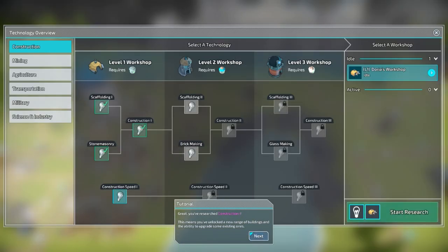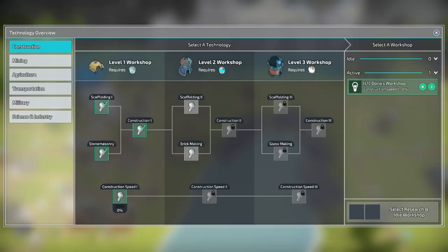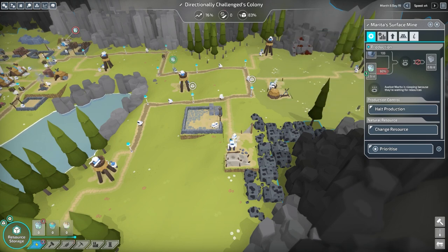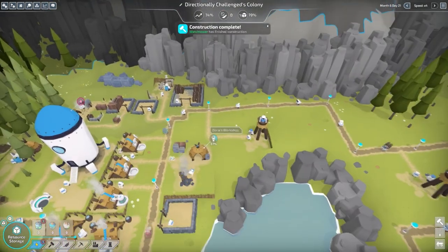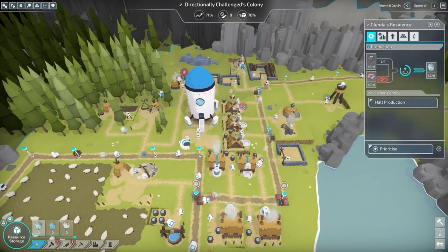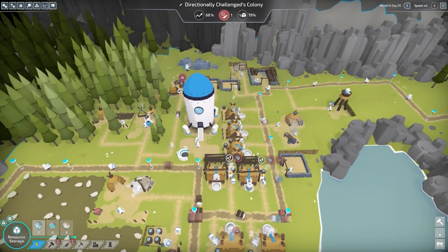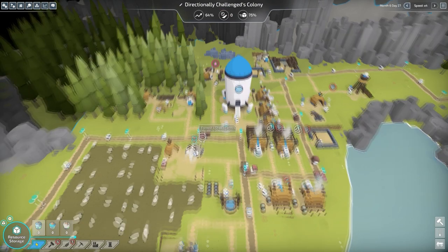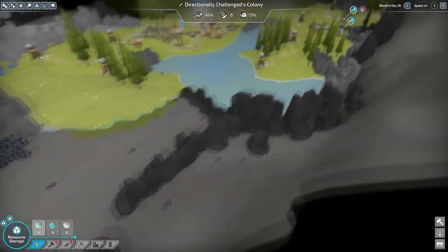Research needs to be done — select research. Energy level two is generated by level two residences; you can either upgrade level one residences to get there. I want to research this first so I can get to this. Once this research is done I'm gonna start upgrading residences. Can I upgrade them now? Let's not fully upgrade every residence yet as a precaution. I can't upgrade my food production, but I need to get more meat so I need to put another farm out here, which is why I wanted to go this way. It just keeps going — there's more and more.